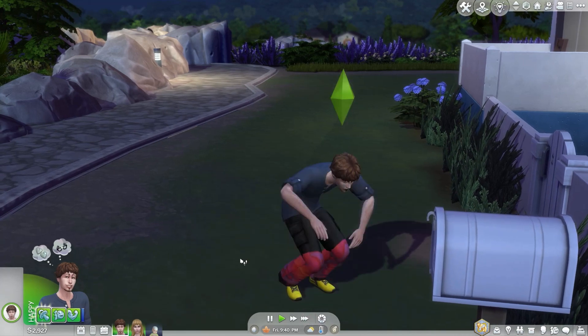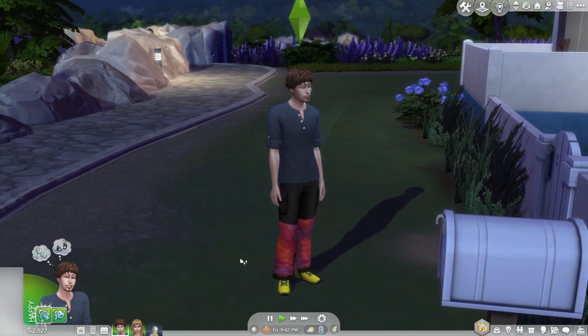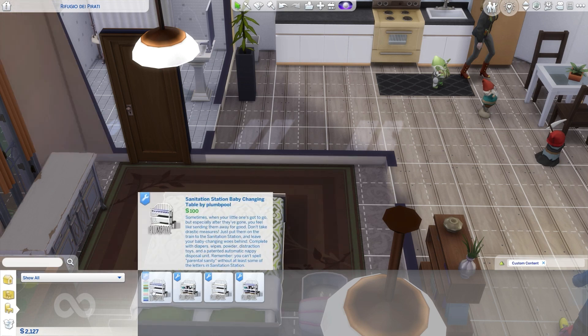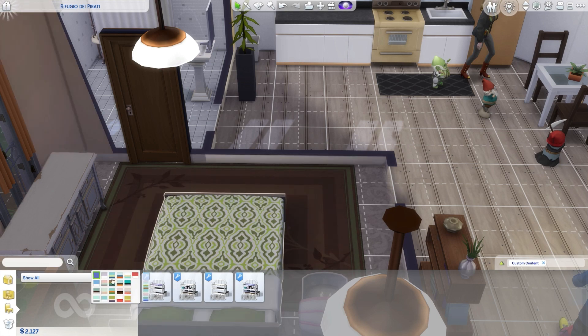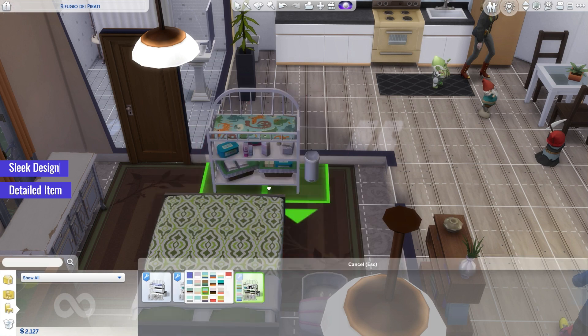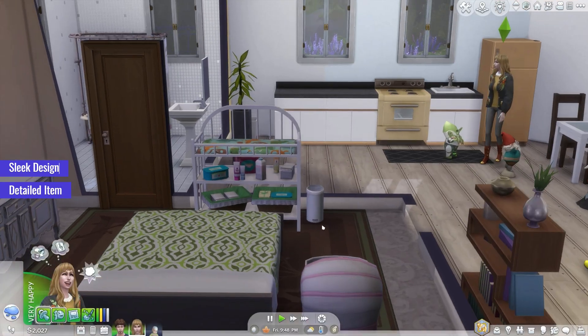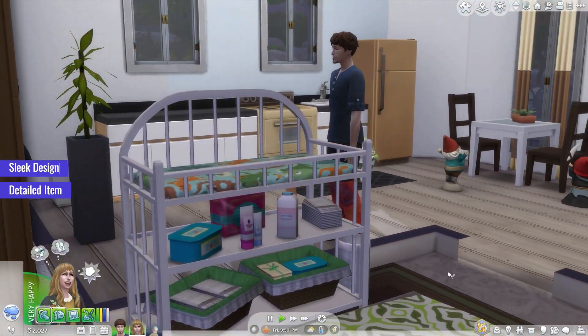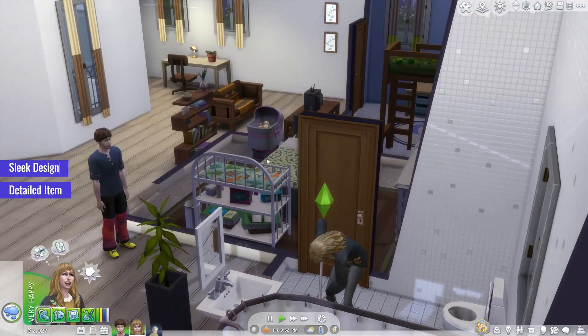All the links for the Sims 4 CC are available in the description box below. First up, the Sanitation Station Baby Changing Table, a stunning decorative piece to elevate your Sims 4 nursery. While it doesn't provide functional gameplay features, this CC adds a touch of realism and aesthetic appeal to your Sims' baby space. With its sleek design and attention to detail, the Sanitation Station Baby Changing Table serves as a beautiful focal point in your nursery decor.